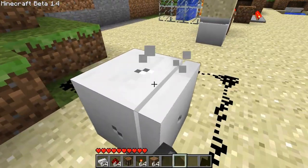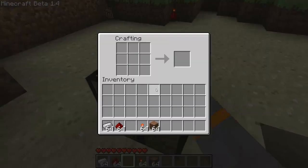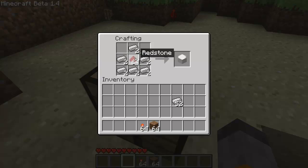This thing is called the piston and I'll show you how to make one before I show you what it does. You go to your crafting bench, take your iron ingots and arrange them like you're going to make a bucket — or a minecart rather — and then put one on top. I'm going to make two because I want a couple. Then you just put redstone in the middle and there you go — you've got your piston.